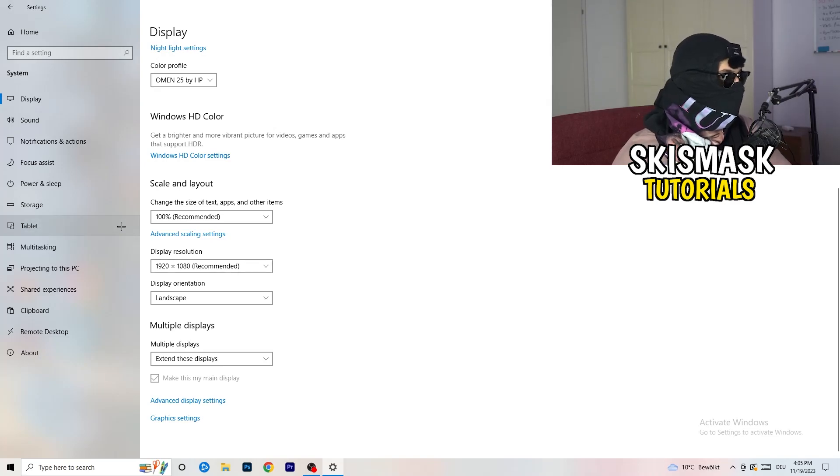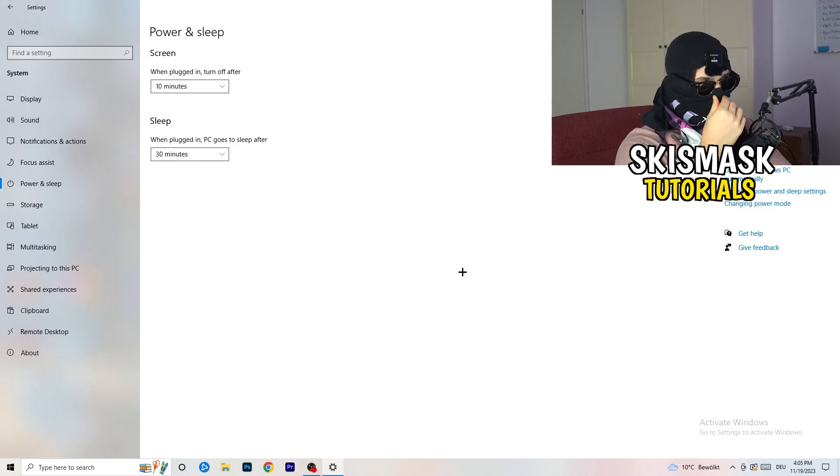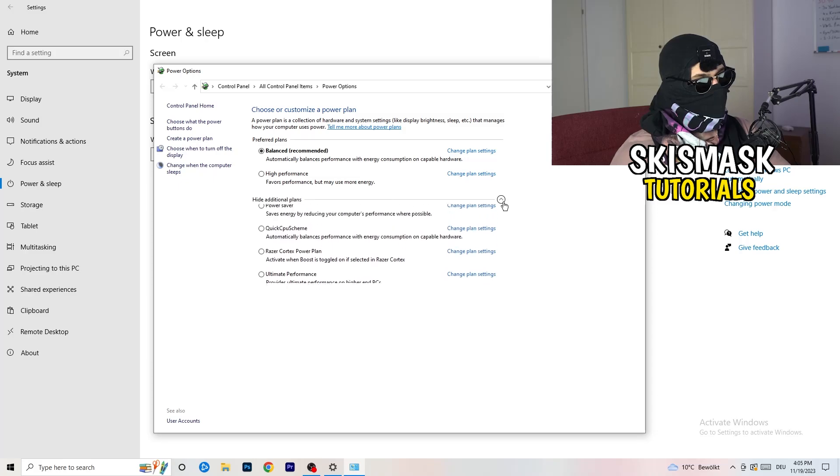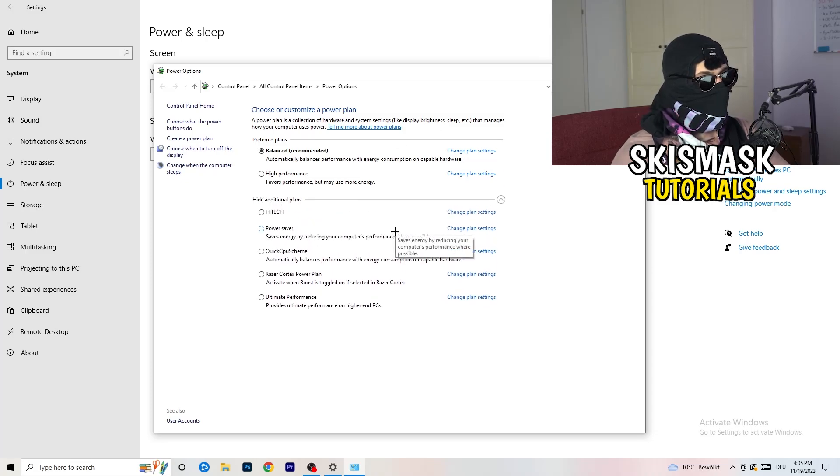Next, go to Power and Sleep. The screen/sleep settings don't really matter here — go to Additional Power Settings on the right-hand side. Click the small arrow to expand all available power plans. For me, Balanced works best, but it varies by PC. Check High Performance, Balanced, and Power Saver — test each and stick with whichever gives you the best performance.